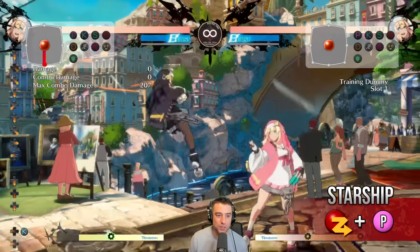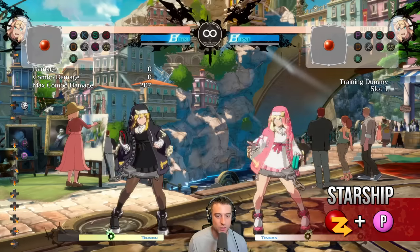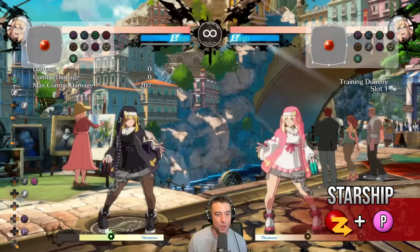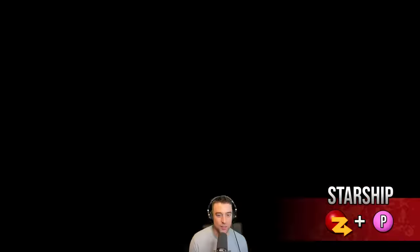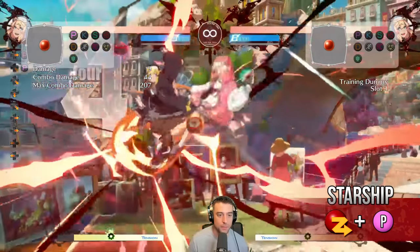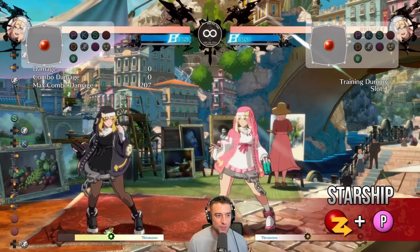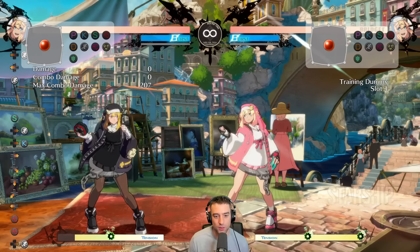The DP — think of it like a standard DP, nine frames, quite good. You can RC it on block to be safe. People can bait it out by backdashing. On hit you get a combo but not that much — you just get set back to neutral. The most common thing is people backdash out of it; you can chase down the backdash with a 5H. It's invincible, use it when you're getting pressured. It's good on wake-up but obviously loses to throws, so don't do it all the time.